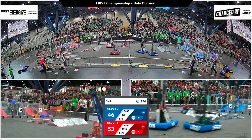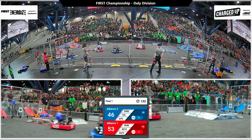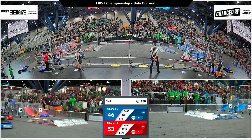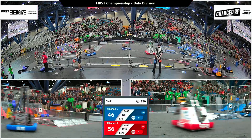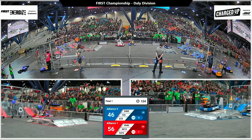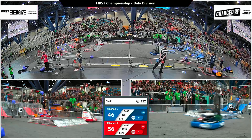53 points to the Red Alliance, 46 points to the Blue. These robots at warp speed race off from that center line and head towards their respective loading zones to collect some early game pieces and make their way to the alliance grids.